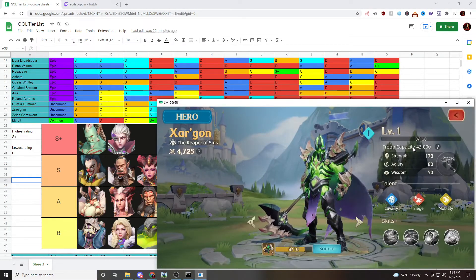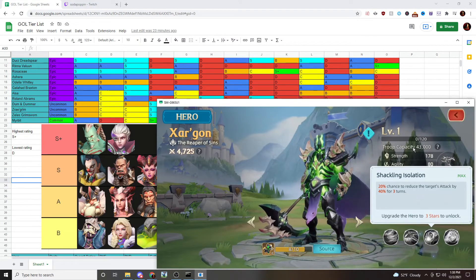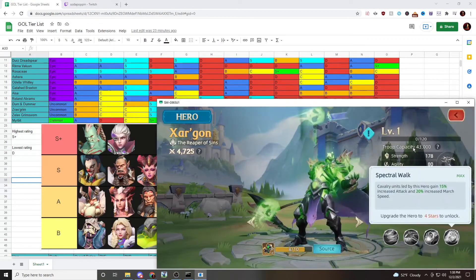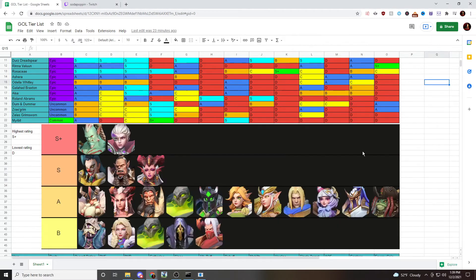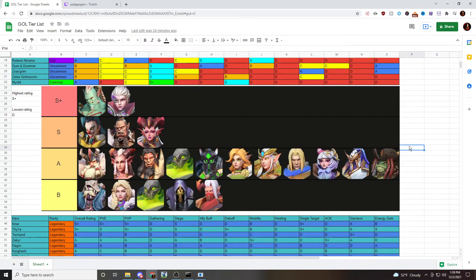Zargon is also in the A tier. He's an all-rounder with decent single target damage and decent AoE damage. His artifact gives a damage reduction, he has dark tide damage for PvE, and his debuffs are really strong — probably S+ tier debuffs. He's a cavalry hero with good mobility. However, he doesn't really excel at anything — no big single target damage, no big AoE damage. If he had higher single target or AoE damage I might have moved him to S tier, but as is, A tier is the right spot.